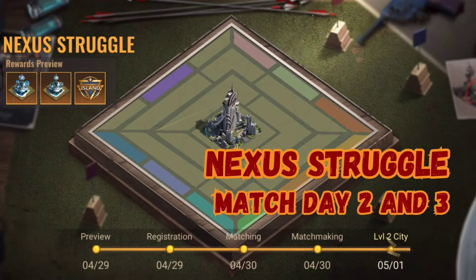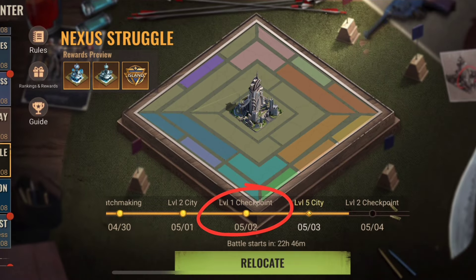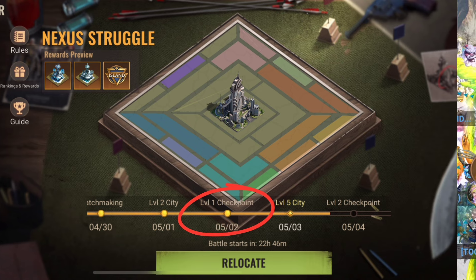Hey survivors, welcome to a new video with Paul and welcome to part 2 of my series about the new Nexus Struggle event. In today's video we look at match days 2 and 3 as we experience them on the PTR test server. After we had successfully occupied the level 2 city and the four villages on match day 1, we moved on to the next building on match day 2, which is the level 1 checkpoint.